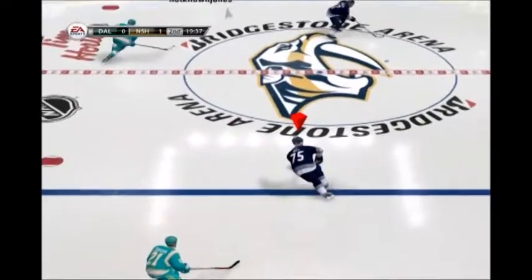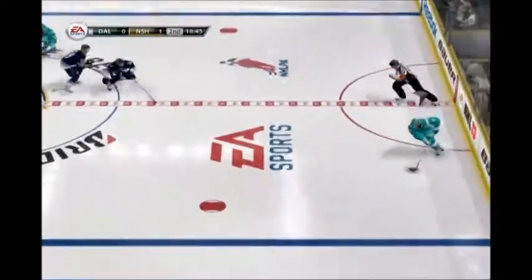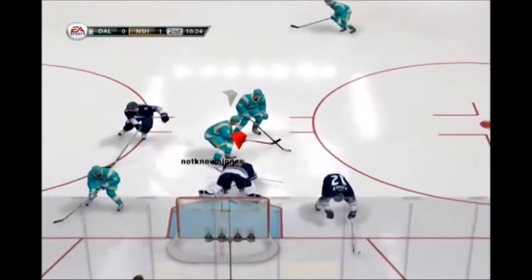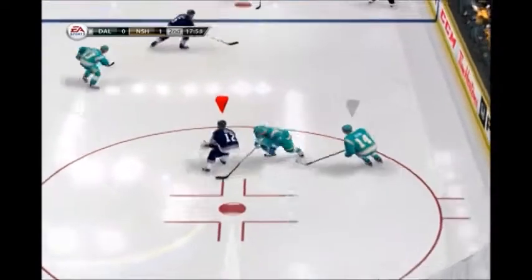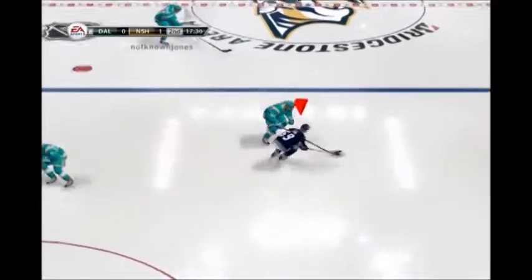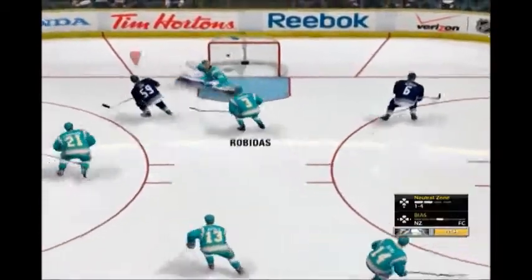Face-off. Second period underway. Looking to get this offense going. Block or save to Ben. To Whitney. He's got it on the stick. He's out in front on a breakaway. That was a scoring chance tonight. Yossi. He'll break up there. Attempt to get into the zone with that check. Look at the offensive opportunity. Three on one. Score!